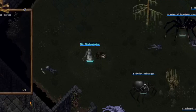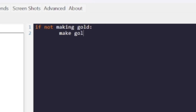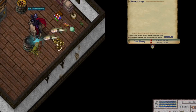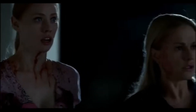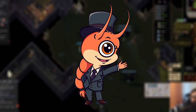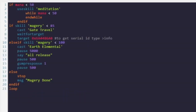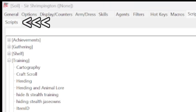Scripts. Do you like doing things without doing things? Do you like writing code? No? Well, that's all right. Do you like watching TV whilst your skills go from 50 to 120? Then it sounds like you need to start using scripts. Using scripts in Outlands is as easy as opening Razor — the thing that always launches when you load the game — and going to the scripts tab.